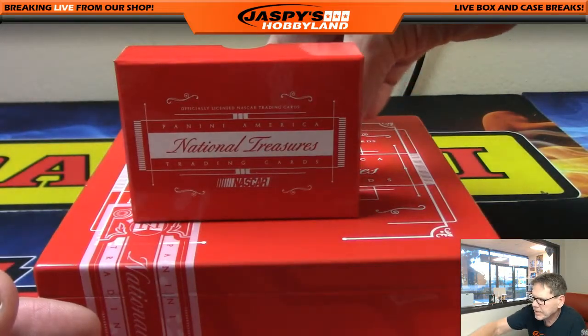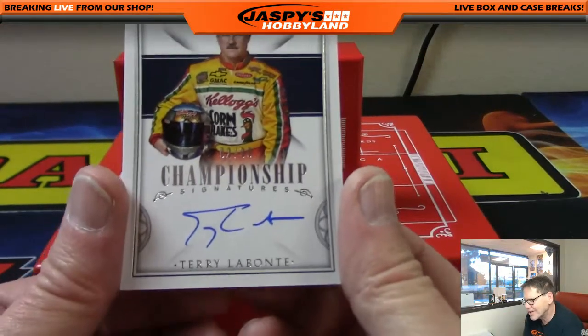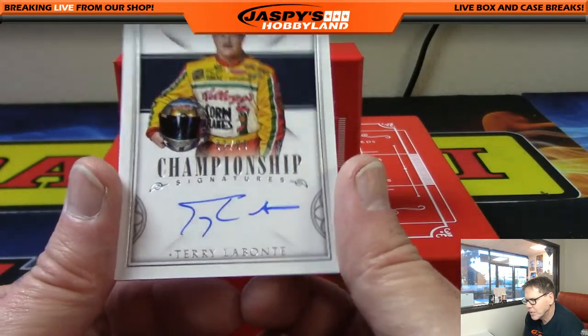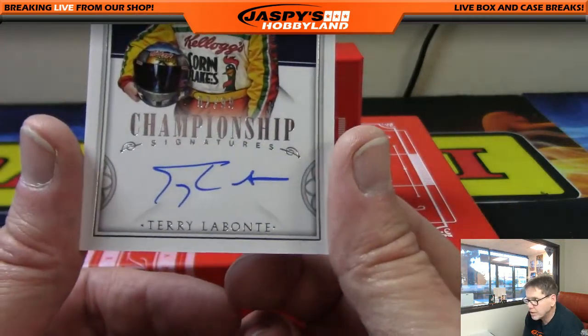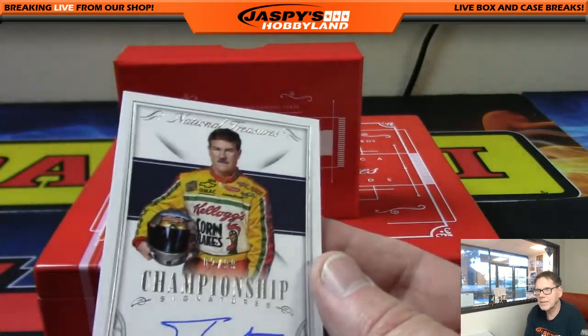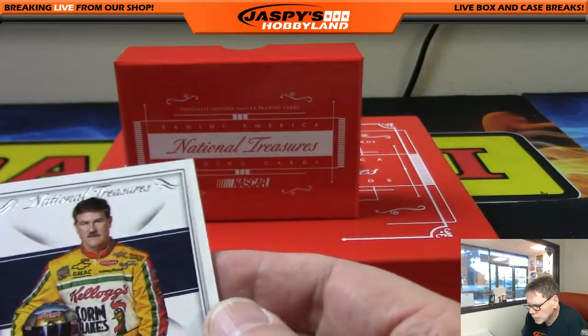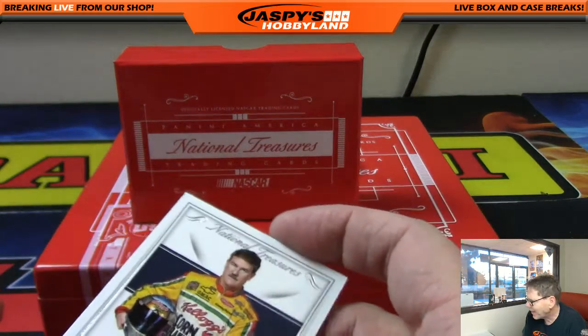Up next — wow, Texas. Terry Labonte, Kellogg's Chevrolet. And that is number two of 99. That's Joe G, has number two. Terry Labonte. Gotta like those Labonte brothers.